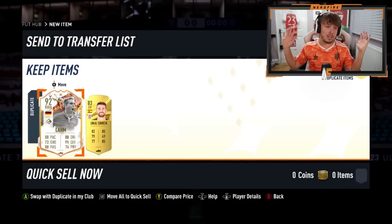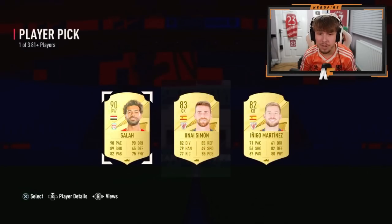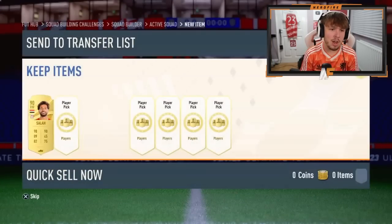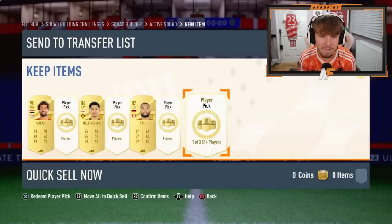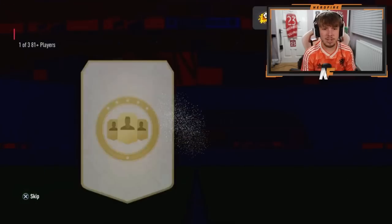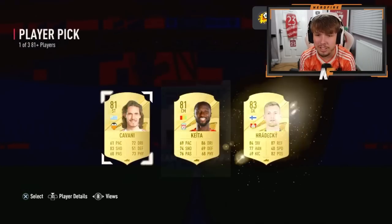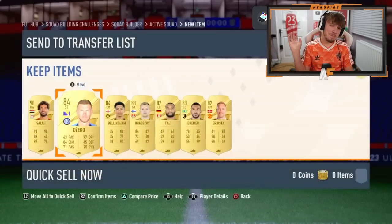Kebab FCO on the PSN has seven 81 plus player picks. He kicks off with an absolute walkout — a 90 rated Salah, really good fodder. Pick two — 84. Pick three — 82 sadly. Pick four — 82 again, not what we want. Pick five — 83 Bremer. Can we see an 85 or above? Pick six — 84. Final pick seven ends on 84 as well. He gets Salah as a walkout from seven — not bad.